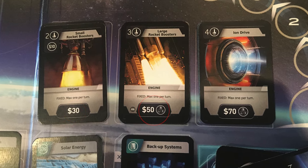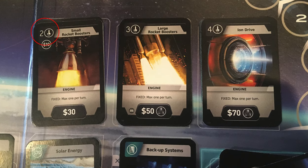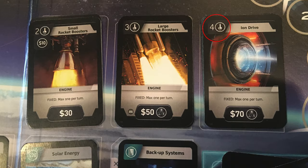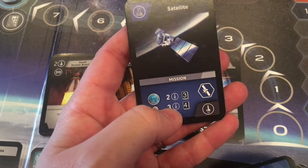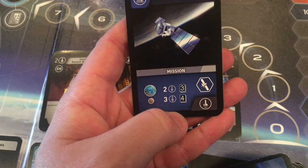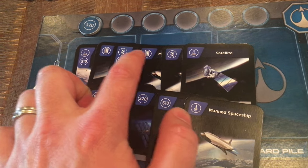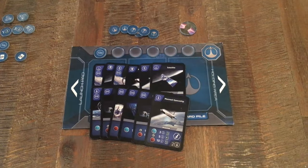These icons will help with certain missions or be required to purchase cards, especially later in the game. The engine cards are always left out to purchase — each stack is more expensive but gives you better engine power. You can only purchase one engine card per turn and it will help you fulfill engine power requirements for your missions. Some of your starting mission cards also have an icon that can boost engine power, making these cards truly multi-use.